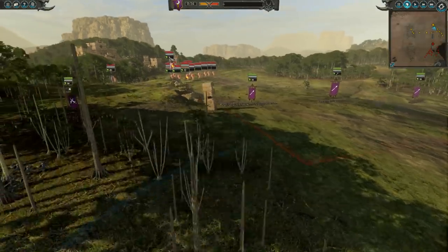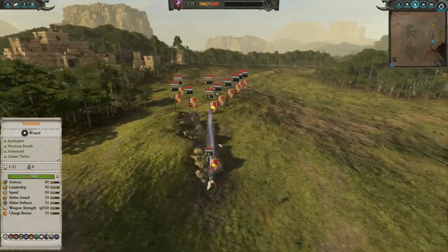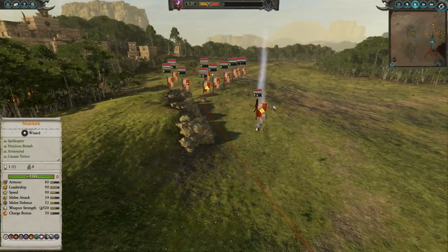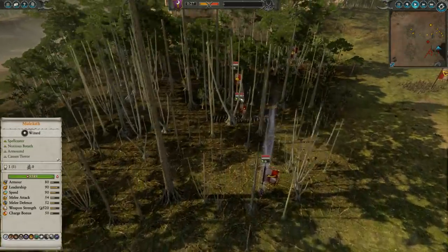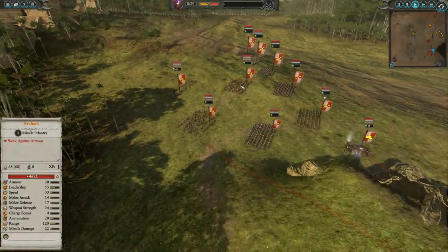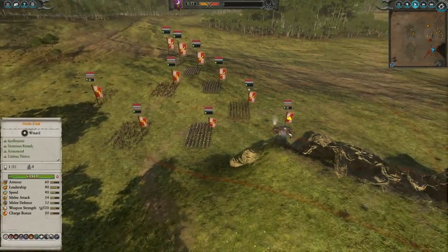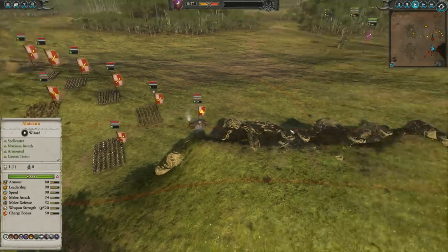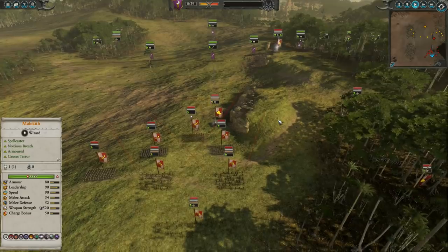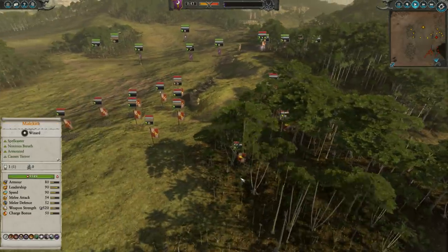We've got Dark Elves versus Empire here. Let's go ahead and take a look at the builds. For the Empire starting first, we've got Boris on a Pegasus, which is a very interesting choice — he does have very good melee defense with some good debuffs as well. Looks like an Amethyst wizard here. We've got some spearmen, a couple Demogryph knights with halberds, and an interesting infantry line with a couple archers.